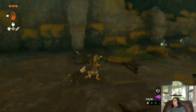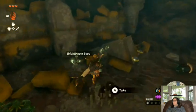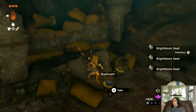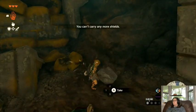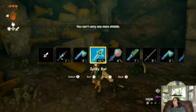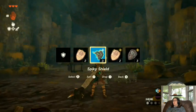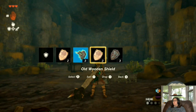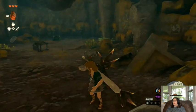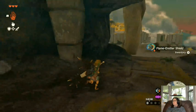Restless cricket. Another flame emitter — is that a flame emitter attached to a shield? Can't carry any more shields. Well guess what, we are going to carry a shield. We'll drop this one. Flame emitter! Yay. Alright, we're back to a cold area.